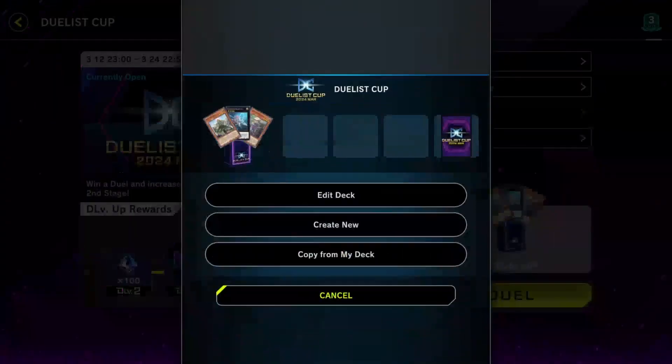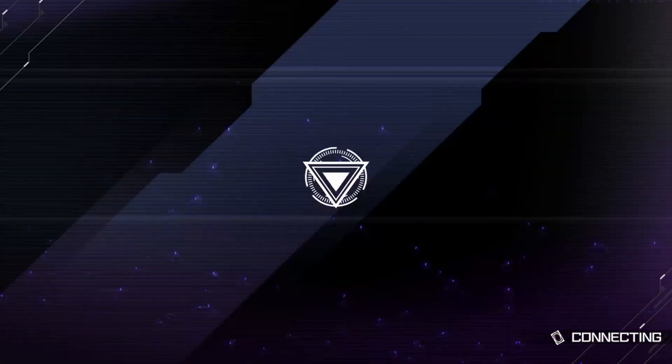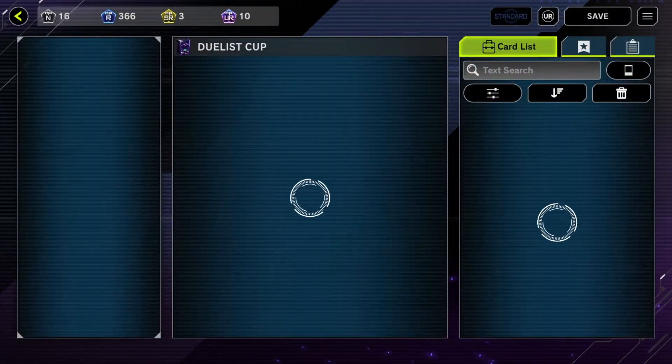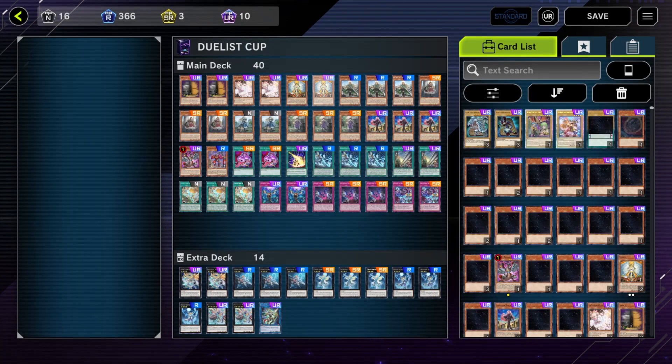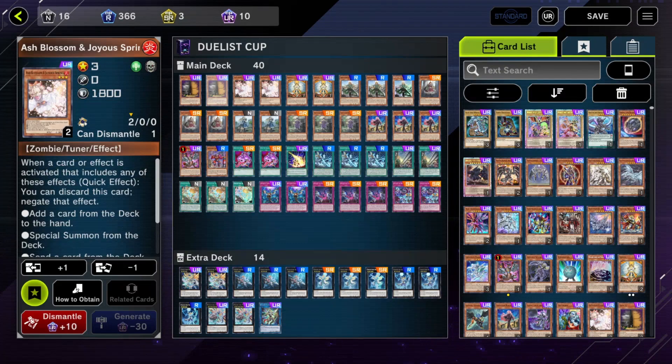I'm running Exosisters, like always. I'll show you the deck real quick. So, obviously basic Exosister stuff — I have some hand traps because everything in here is Light. Ash Blossom obviously, and Maxi.